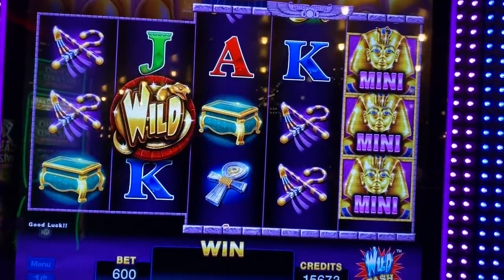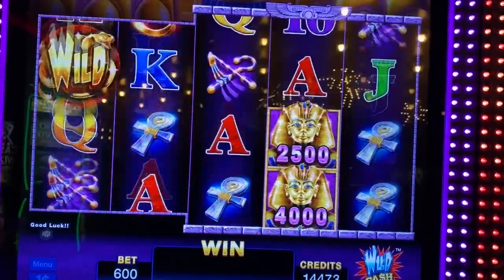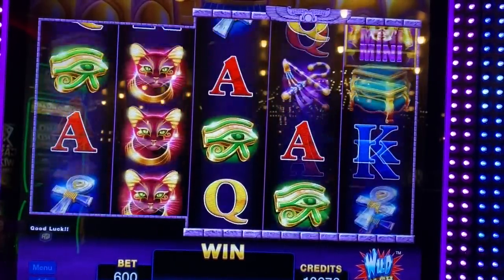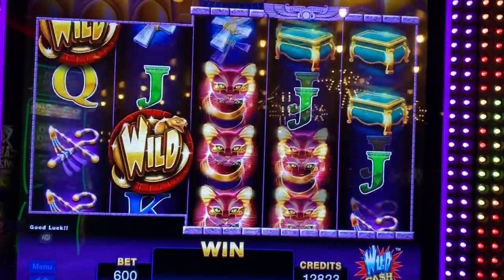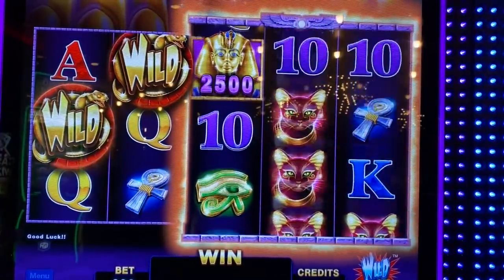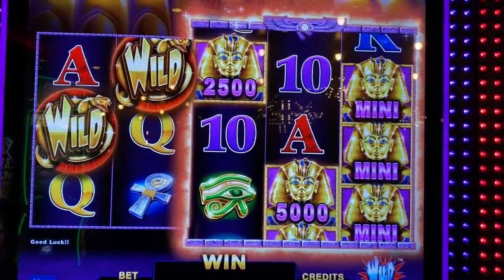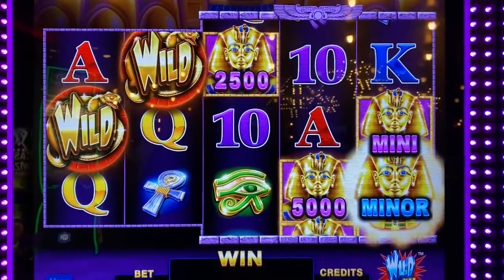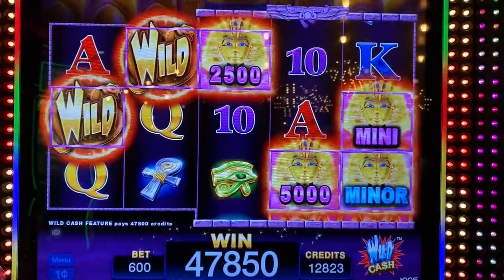Let's go to $100. Oh, good one — come on, get the major! I got the mini and the minor. Mini's $100, minor's $300. Look at me go! Nice one — $475 on that. Excellent!